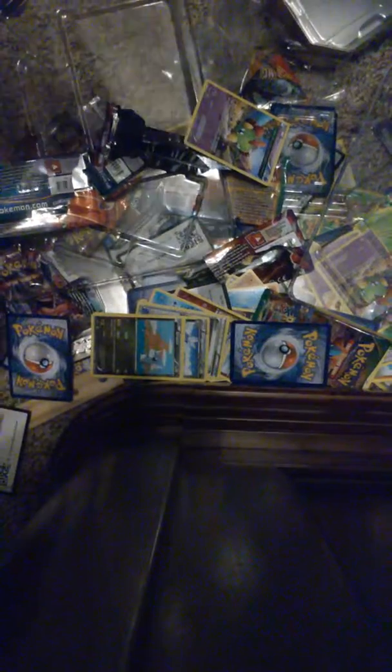We're going to put the rare card to the side. Let's get through these: Dragonair, Switch, Helper, Togepi, Natu, Natu, Dratini, and a Dustox. Let's see what the rare is — it's an Xatu.